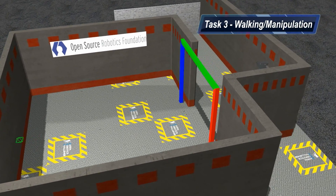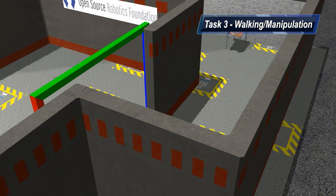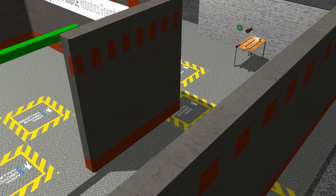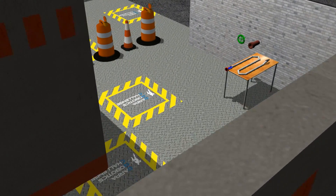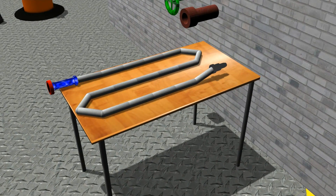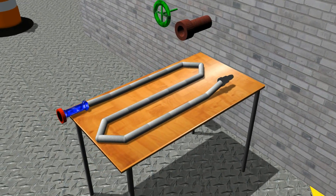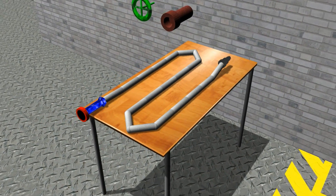Task 3 focuses on manipulation. The goal is to walk to a table with a fire hose on it, pick up the hose, and securely attach it to a pipe mounted on a wall. Attachment comes via a collar on the hose that must be screwed onto the attachment point. Once attached, teams must use the robot to open a nearby valve, which in the real world would allow water to flow into the hose.